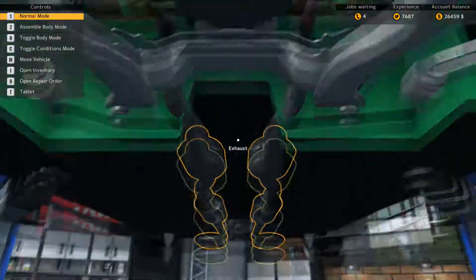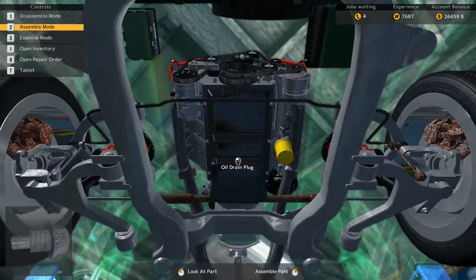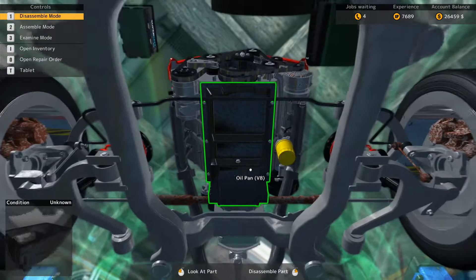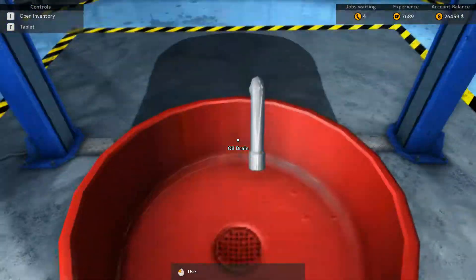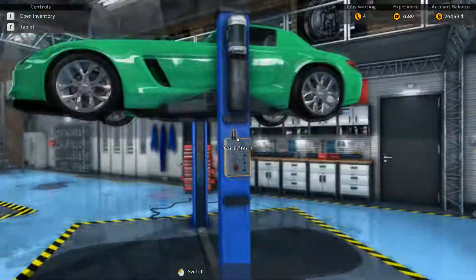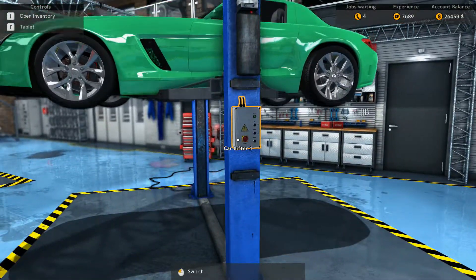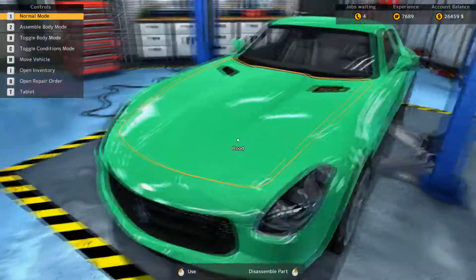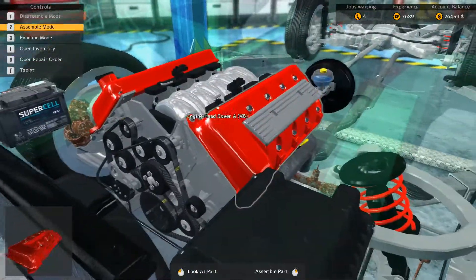You can see here we're changing the oil in the car — it's got an animation for that. Overall the amount of interactions and the number of parts in these cars is fairly impressive. It can get confusing at times; if you do not pay attention to the parts you're taking out, you will get lost and forget what parts go where.